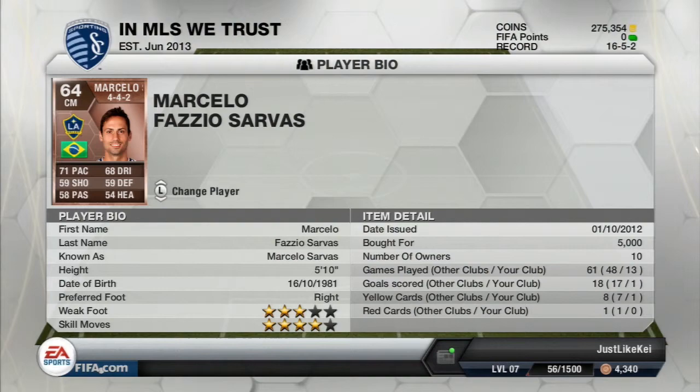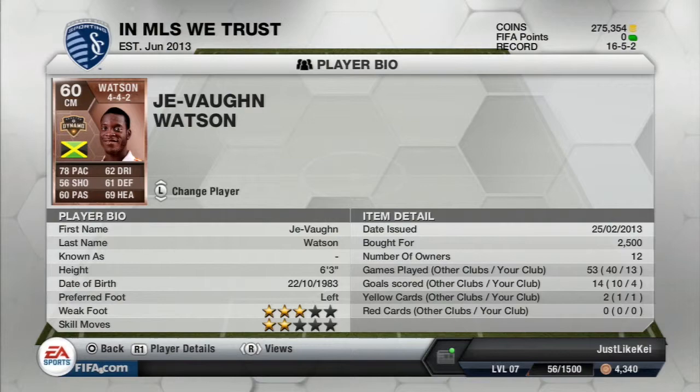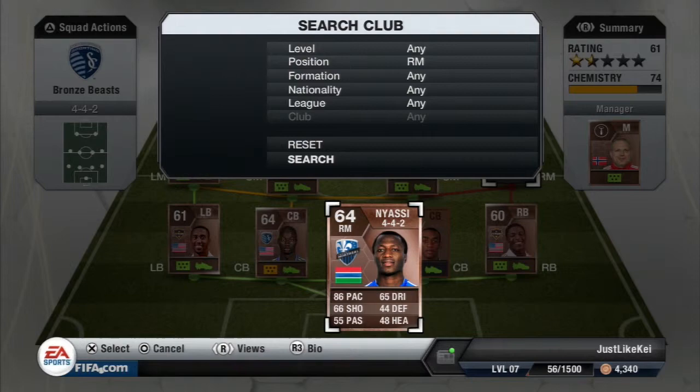The center mid we're gonna go with is Marcelo Sarvas. His agility is not too great but four-star skills — I definitely like him. The other center mid we're gonna go with is Watson. This guy's a tank, 6'3 as a center mid — he's a joy to play with.